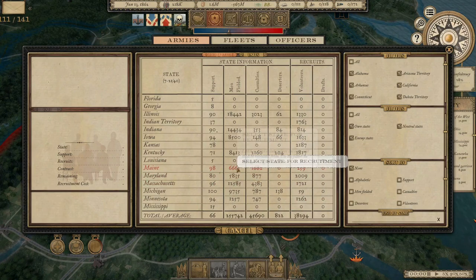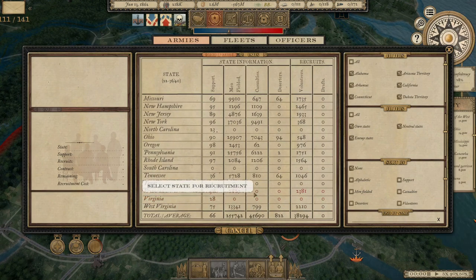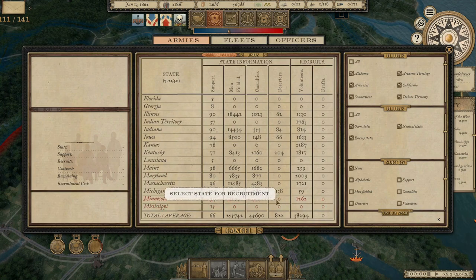Maine has 6,600 men in the field and 1,700 casualties. Rhode Island has 2,100 men in the field and 1,200 casualties. Vermont hasn't lost a man despite having almost 3,000 men in the field. Indiana has 14,000 men in the field but only 300 casualties. Iowa has 8,500 men and only 148 casualties. A lot of that has to do with the fact that most of our casualties have happened in the east, because that's where most of the action has been.